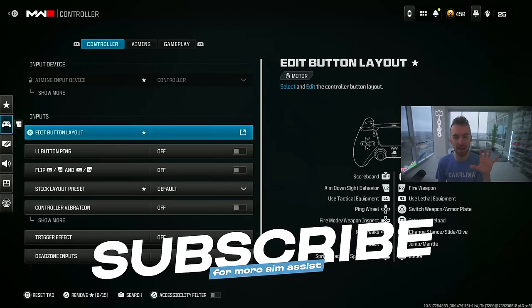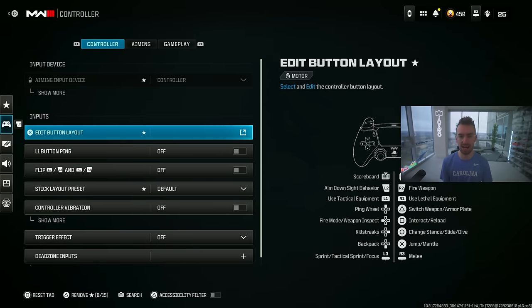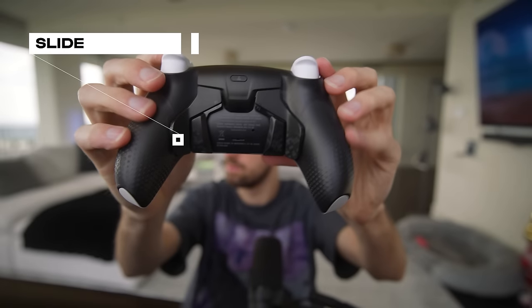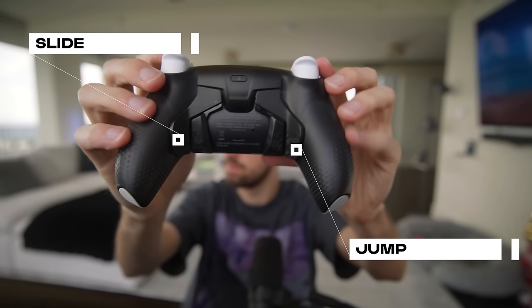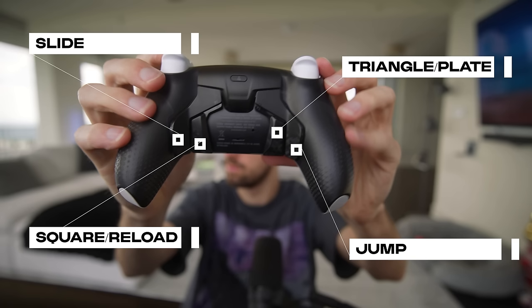Getting into the nitty-gritty of my controller settings, I do play on standard button layout because I'm on a Joe Wolf PS5 Scuf with four paddles on the back. My bottom right paddle is my slide, bottom left is my jump, top right is square for reload and opening chests, and top left is triangle so I can plate up or swap guns — that's why I play on standard.